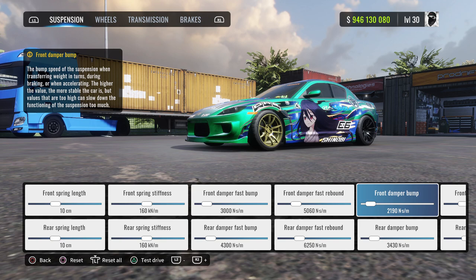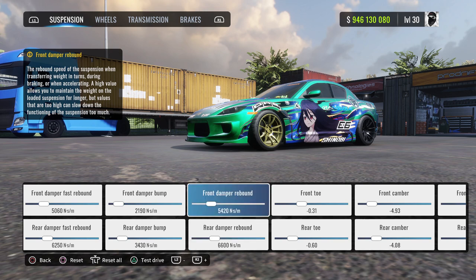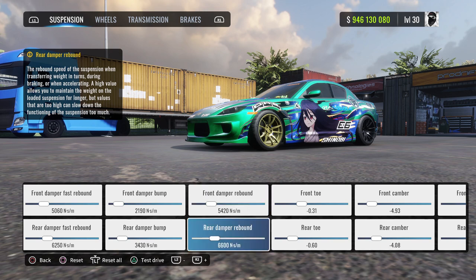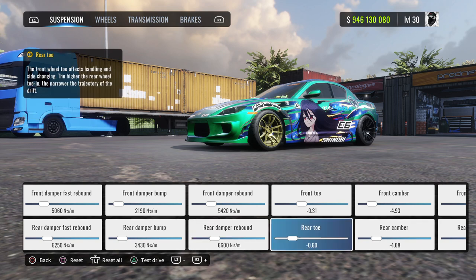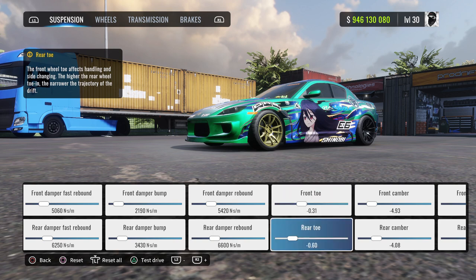Your front bump: 2190. Your rear bump: 3430. Your front rebound: 5420. And your rear rebound: 6600. Your front toe is going to be negative 0.31. Your rear toe is going to be negative 0.60.